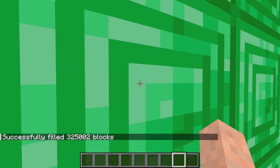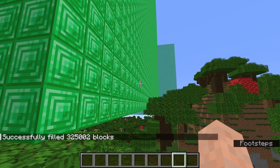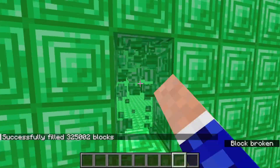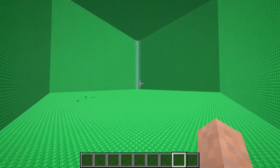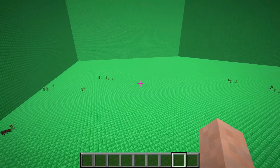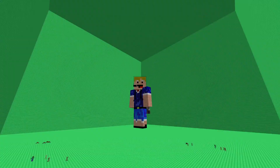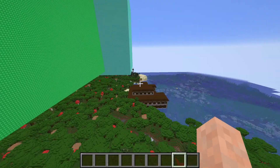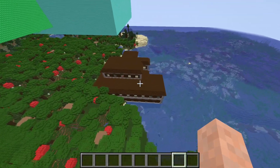There we go — now it has worked because we don't see any error in chat. We got 325,000 blocks placed. That's quite a massive space of emerald blocks — you don't often see these types of large rooms in Minecraft. And of course if we didn't make it hollow it would be filled with a whole lot more blocks, which would also probably work just like the big diamond block over there.